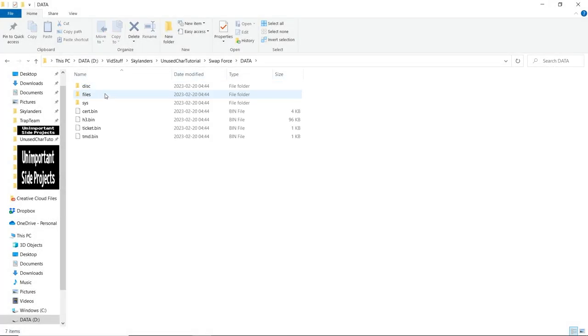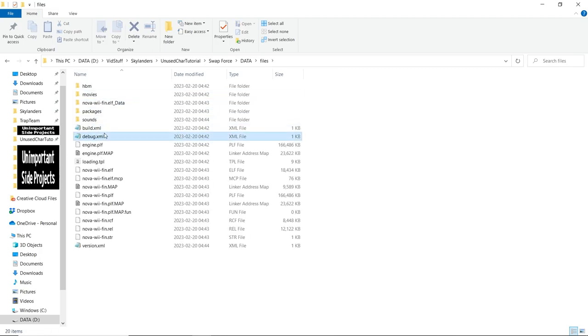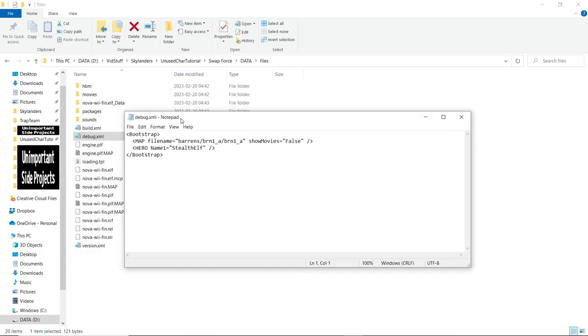For Swap Force, find debug.xml in the files folder and open it in something like Notepad. All you need to do is replace Stealth Elf here with the file name of whoever you want to play as.